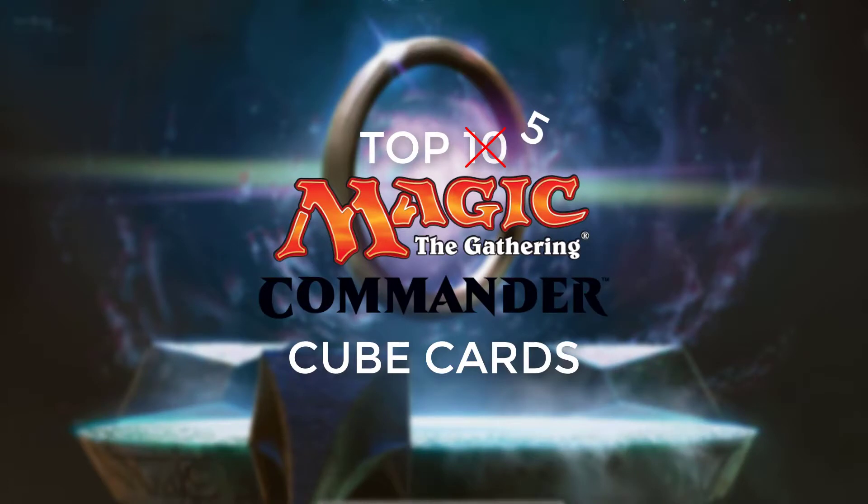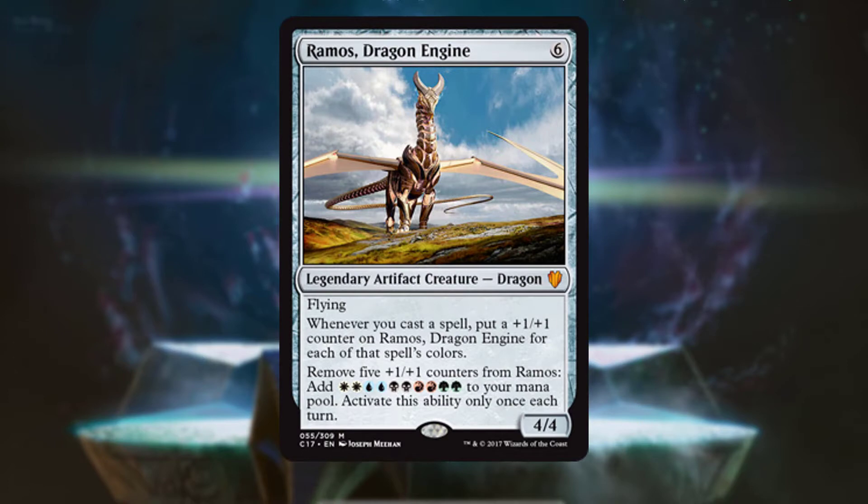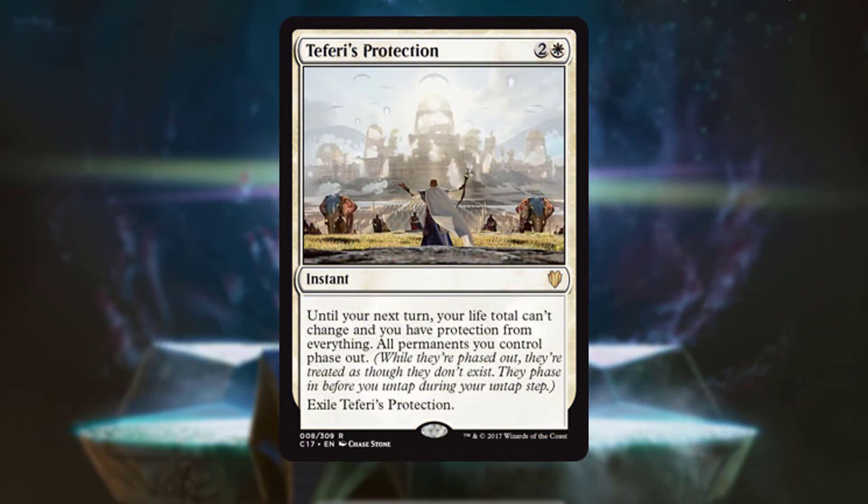So those were the top 5 cards from Commander 2017. The new cards in this set were extremely underwhelming. I was very disappointed with this set, not only from a limited or cube standpoint, but as a Commander player as well. I definitely take into consideration that these cards are geared for Commander and not necessarily for cube, but that being said, I didn't feel like these cards were very good overall, regardless of their format. There were some other interesting cards that were printed, but they really didn't fit into the cube format that well. It really speaks a lot about a set when the most hyped spoiled card was basically only hyped because an old ability was used on the card itself.